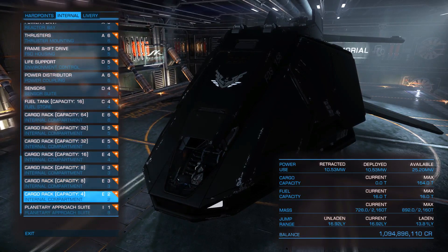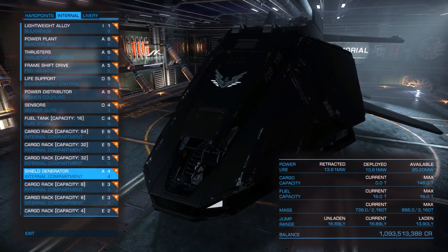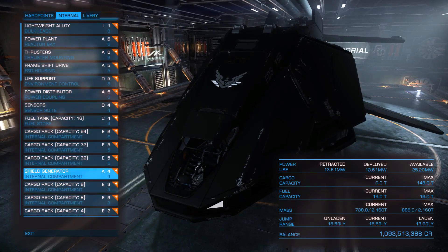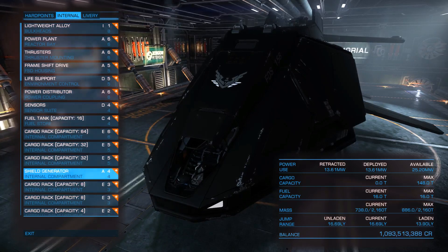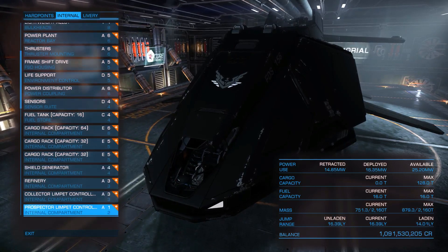With only cargo racks equipped, our Federal Dropship has a maximum cargo capacity of 164 tons. If we equip the lowest class of shield generator it can be equipped with — an A-Force generator — we can have a maximum cargo capacity of 148 tons. Although it is not the best option for pure trading, we could create some kind of armed freighter and move from one station to another delivering goods while having extra protection.